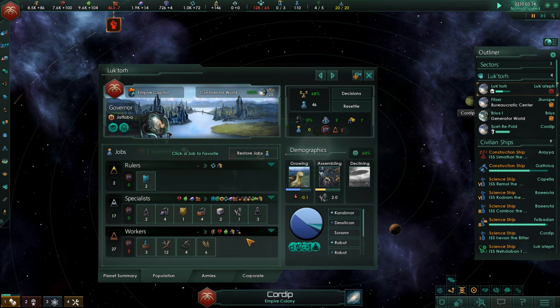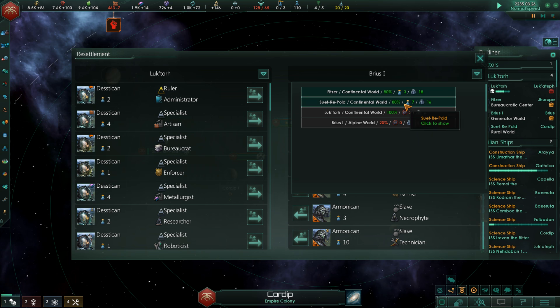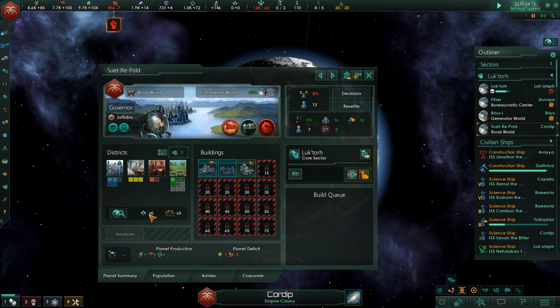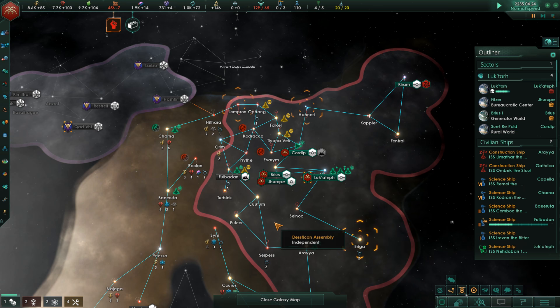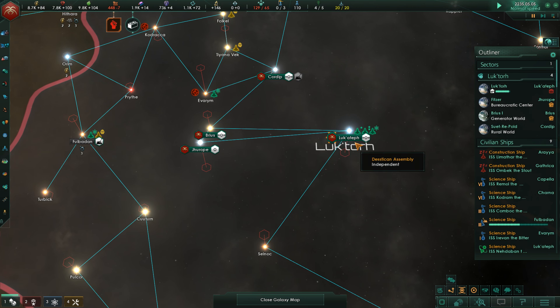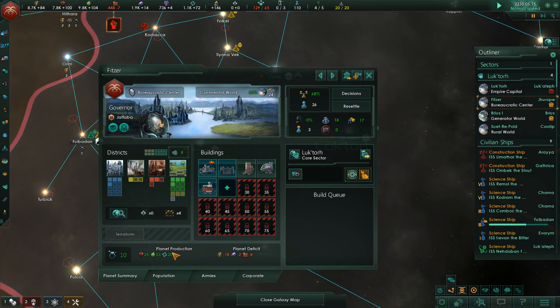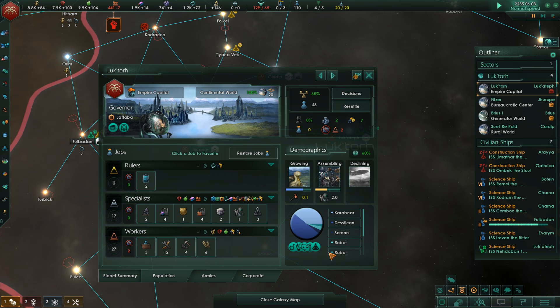On our capital world we have unemployed ruler pops that we can resettle. When it comes to planets invaded early on — is it a good idea? No. One of the main ways to get pops in the early game is by abducting them and bringing them back to your capital world, then invading later. Every time you take a planet, all buildings are wiped clean and you may not have the resources to rebuild. Abducting pops may be a better idea to speed up your economy on your capital world.